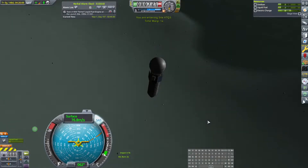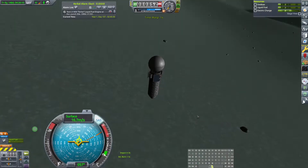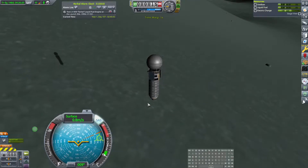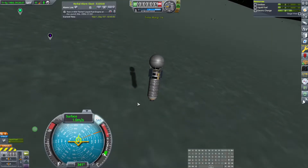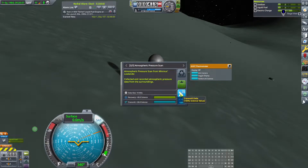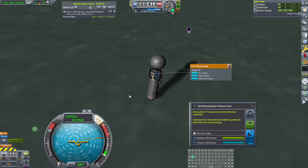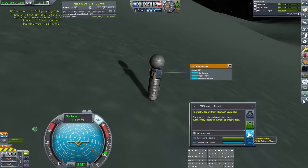We need a two second burn, so this should be fine. And then we can perform all science again, and we're going to get all three — 30 science. It's ridiculously good. We probably need more electric charge. Let's go ahead and transmit this. 145. It was like half — 10 minutes is half.